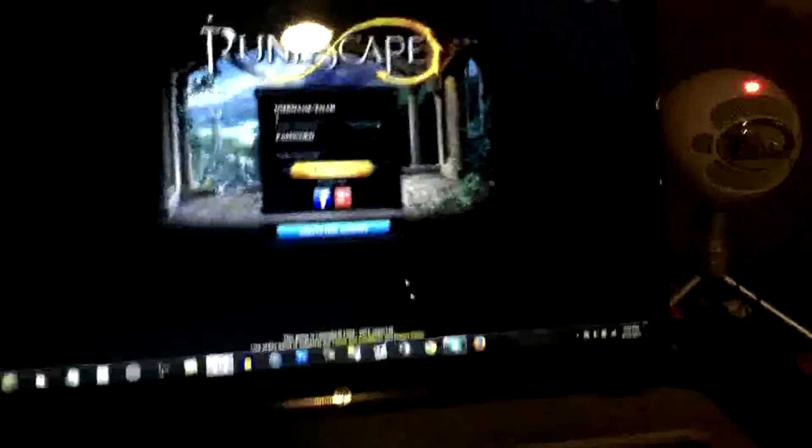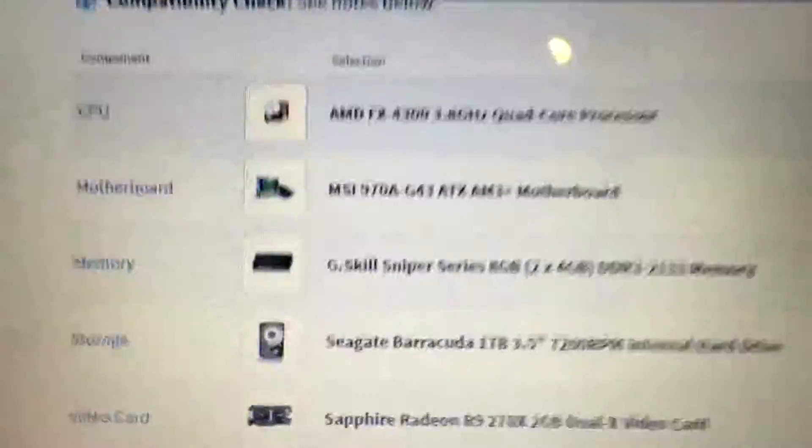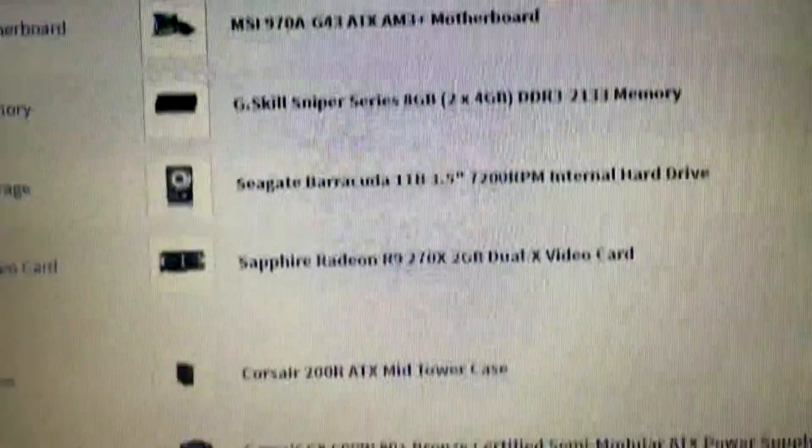Before any of you start commenting, the parts are as follows — I can show you on the screen. The parts are on a PC part picker list, and they will be in the description below so you guys can look at it. You've got all the prices, specs, and information right there. The only stuff not included are two HDMI cords, an ethernet cord, and a few other things.